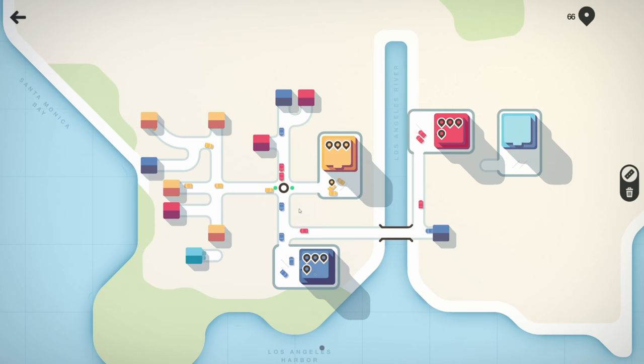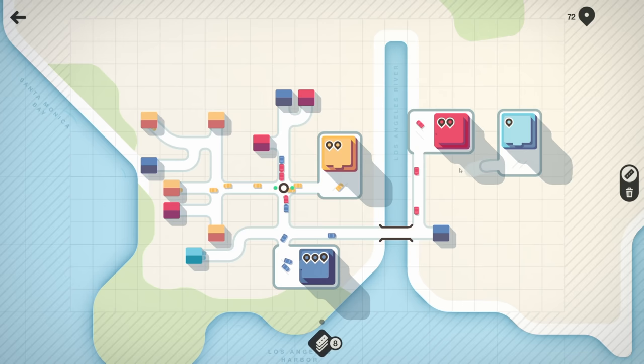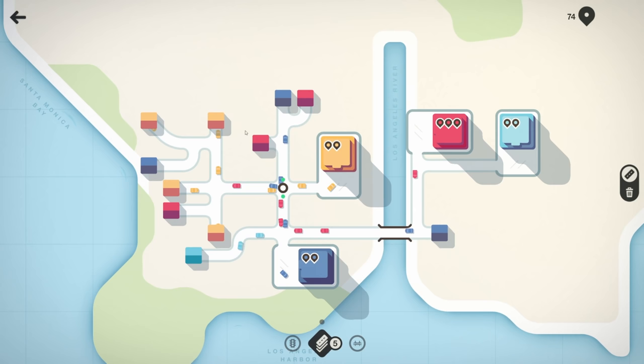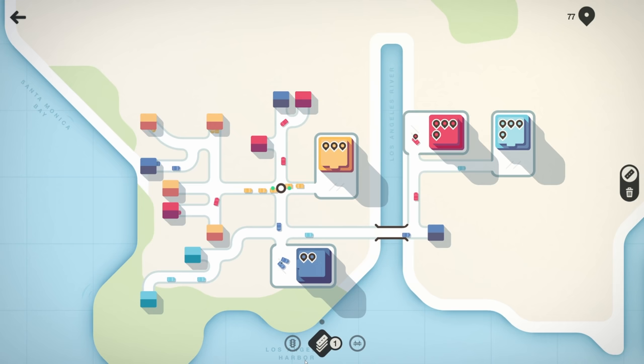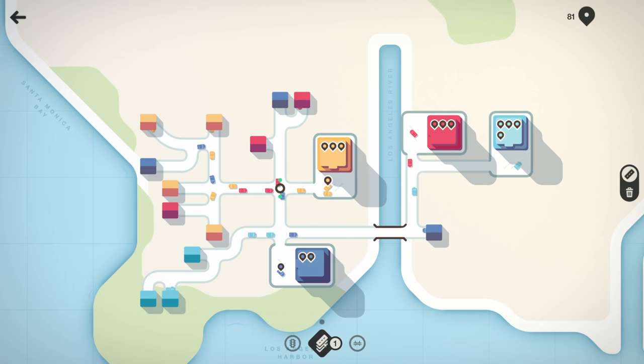This is like a super simple city builder. Let's get that to there and that to there. I feel like we're gonna need another traffic light right here but I can't make one. When we get upgrades we get one traffic light and some bridge connecting pieces.